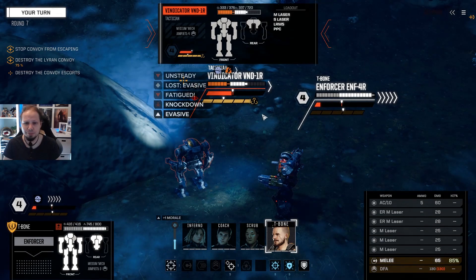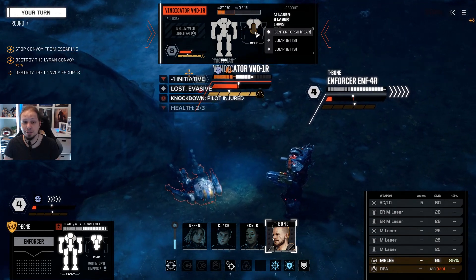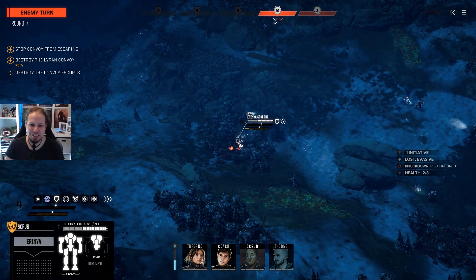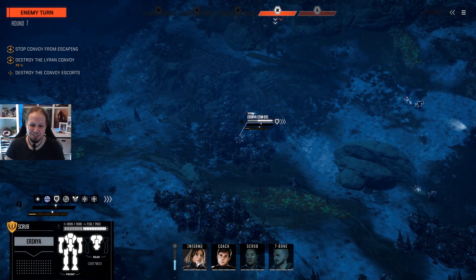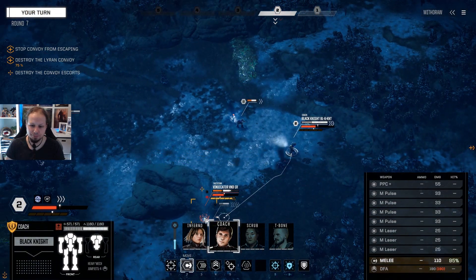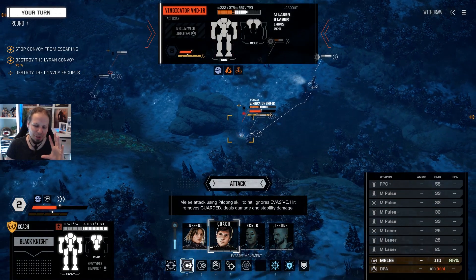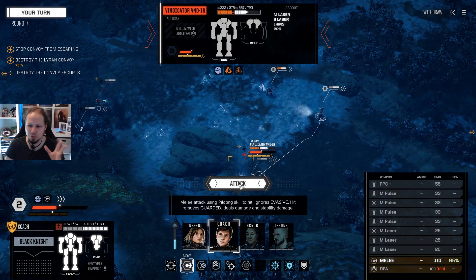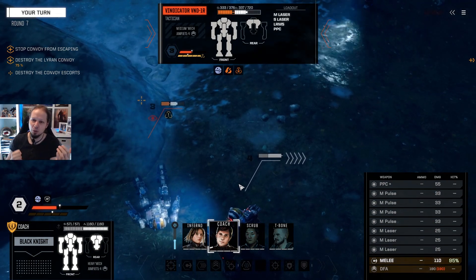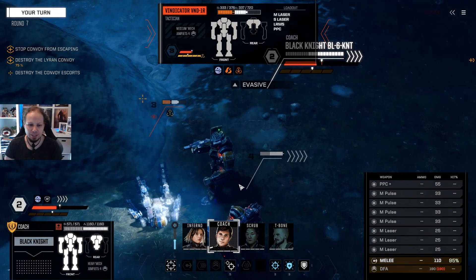Looking good — 27 damage, that was the center torso hit. Health: two out of three — nice, this is so cool! This is what we needed. Should I just stomp on him? And I think the pieces are coming together really well here on the Black Knight. The build is not optimal yet, but the whole change of pace — going for melee, then shooting, then going for melee again, then shooting again — I really like this.